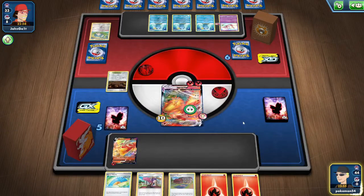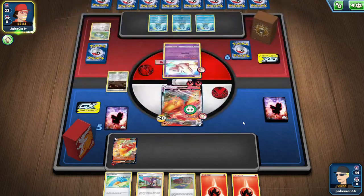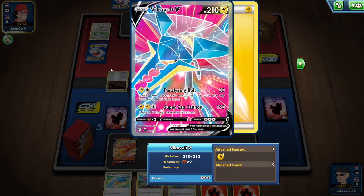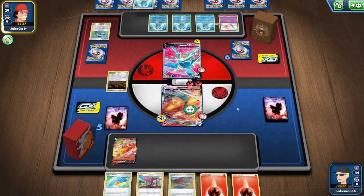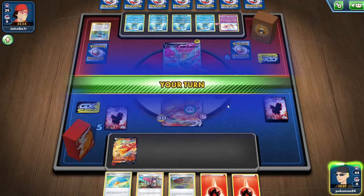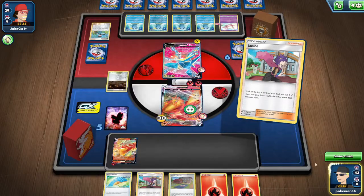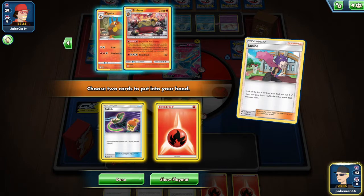I'm kidding — we're going to watch me get absolutely clapped right here. Hopefully next turn this Janine hooks me up with some decent stuff, ideally a Blaziken VMAX and a switch. We see the Vikavolt V coming down. It looks like an item lock type deck, which I'm actually down for. So I'm hoping the Janine gives me what I need — we play the Janine and we do get the switch. Blaziken has a two retreat cost, so we're going to take the energy and the switch.